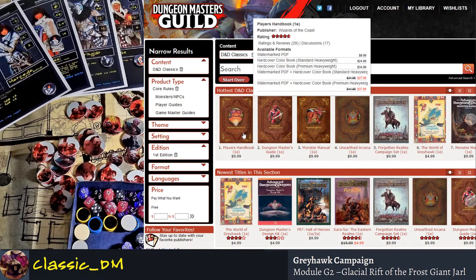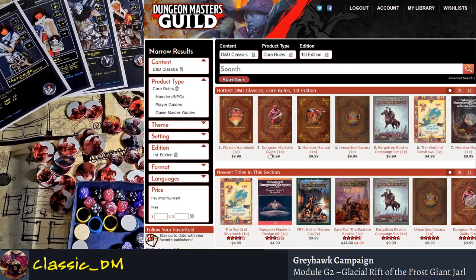You can get a watermark PDF for $9.99, hard cover color standard for $24.99, and it gets higher from there. If you really want a reprinted print-on-demand version with premium heavyweight, you're going to spend $35. I don't suggest that. If you already play fifth edition or just want to play D&D for the first time, I recommend just grabbing the PDF.